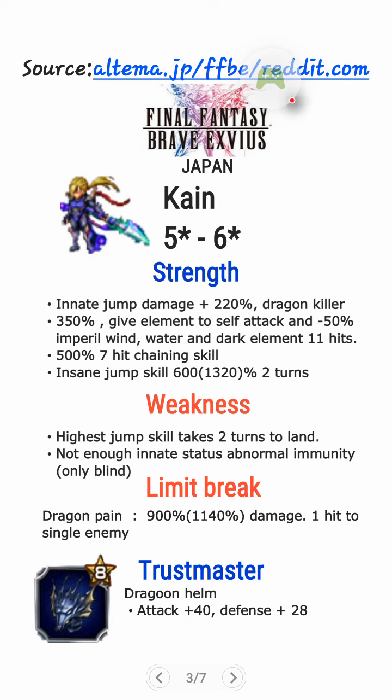What are his weaknesses, though? His highest Jump skill — the highest modifier — takes 2 turns to land. The Jump is not fixed at the moment, but once it is fixed, he'll be really awesome. He also does not have enough status Abnormal Immunity — only Blind. Confuse is very dangerous for a DPS because you can kill your entire party with your DPS's high attack. He also got Limit Break Dragon Pain, 900% once, 1,140% damage when maxed, which is 1 hit to single enemy — so it's a Chain Finisher move. His Thrustmaster is a Dragon Helm, attack plus 40, defense plus 28. If you got Precious Helmet, this one is still inferior, but if you don't have Precious Helmet, then this will be a choice for you.